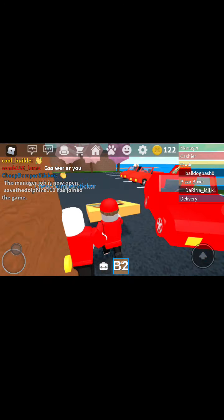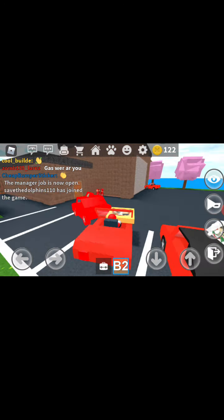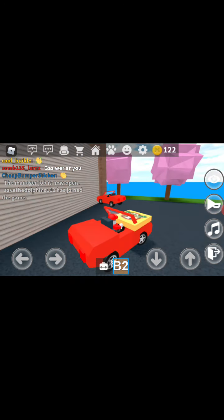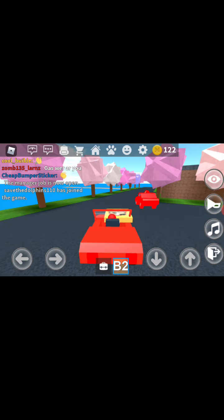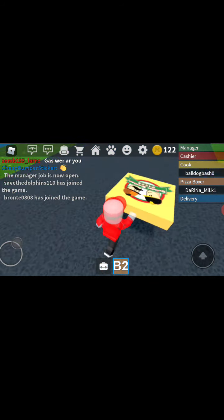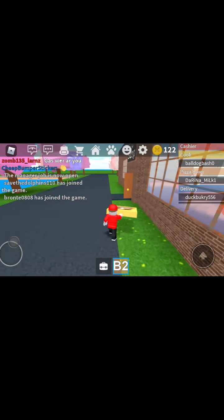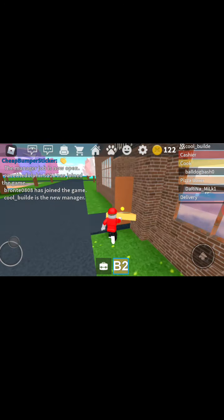There's a pizza here, I guess I'm going to deliver it. You can deliver pizzas if you're the delivery person. But I don't want to because I want to be the manager. There's no manager, no cashier. I guess I'm going to look for the manager.